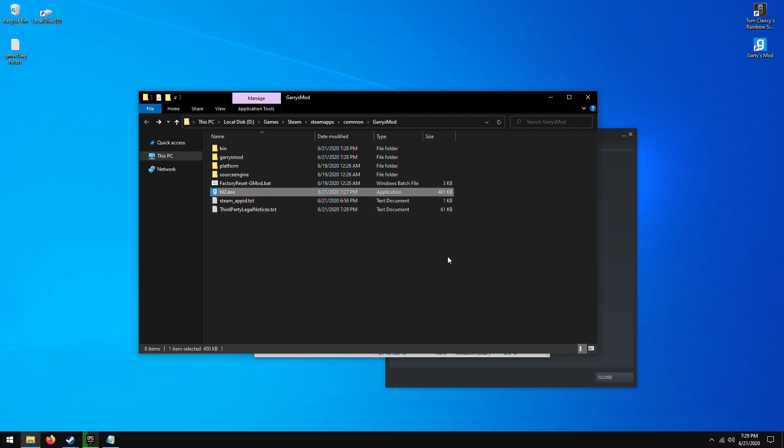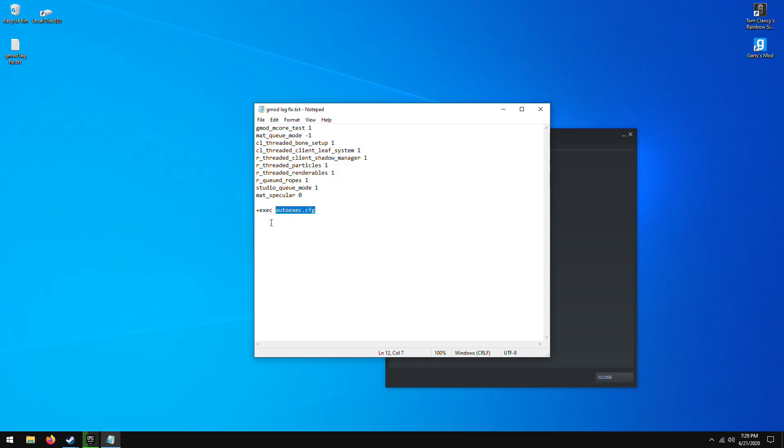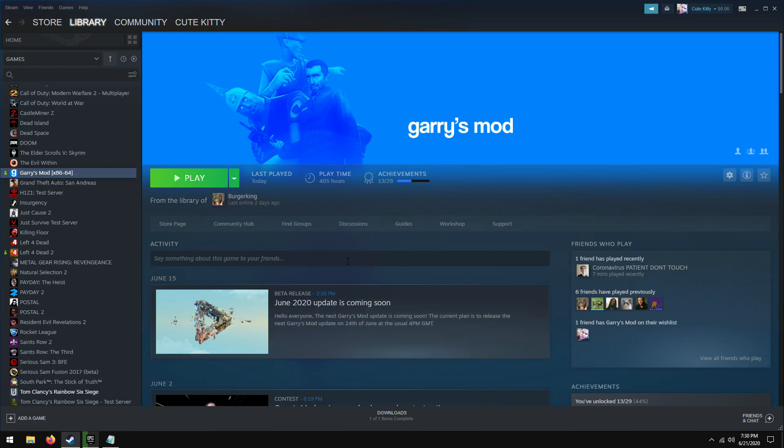After that, this is the last step. Copy this command that I'm going to leave in the description — which is '+exec autoexec.cfg' — and paste it into your launch options. Go to General, Set Launch Options, make sure it's there. Press OK, close, and that's it.